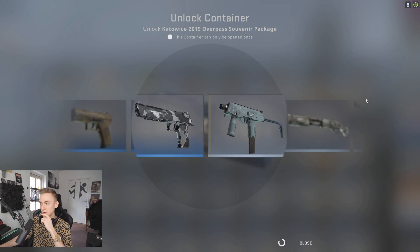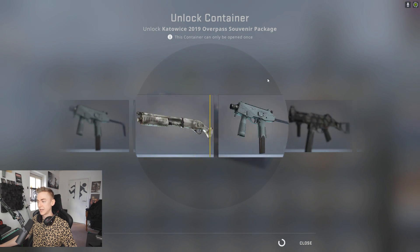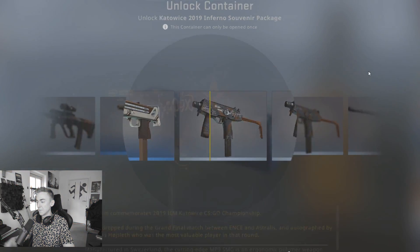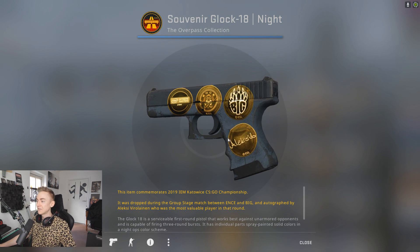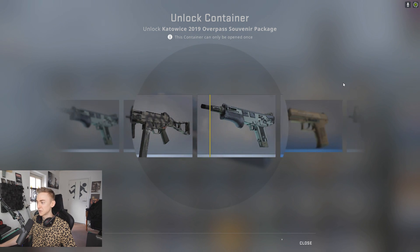Another shot at the masterpiece here — show me a masterpiece. At least it's something usable — a Souvenir Desert Eagle Urban Hazard. I really don't know why it says minimal wear on all of these when clearly the conditions are not minimal wear. It's another case of CS:GO just lying to us. Gaben, come on, we want to be truthful. Souvenir P2000 Grassland — the skin itself is absolutely terrible but it's the stickers that make it cool.